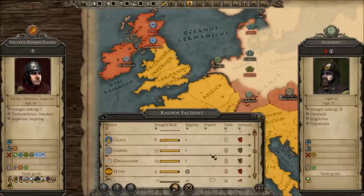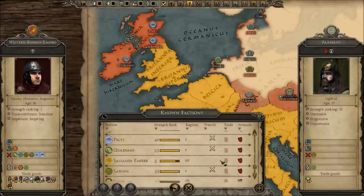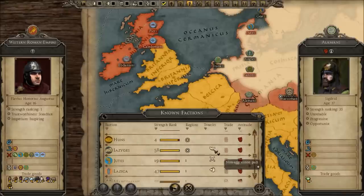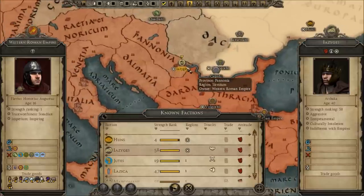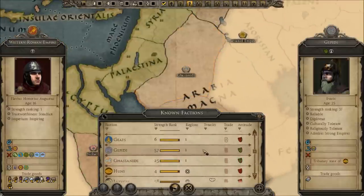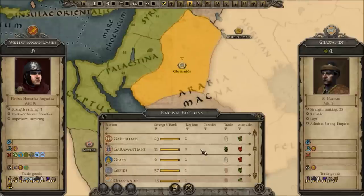Britain might be in danger as well — we have legions to the far north and we may be at war with them. Let's go on diplomacy and find out what's happening. Everyone pretty much hates us, we've got a lot of hatred there. What we really need to do is establish some sort of relations. We're at war with the Ostrogoths, the Picts, the Quadians, and the Saxons. We've got a pact of non-aggression with some, but it looks like they're going to cancel it.